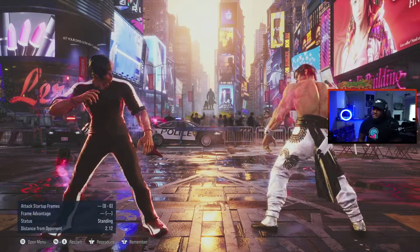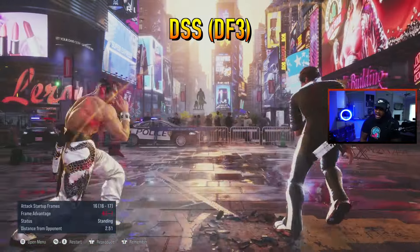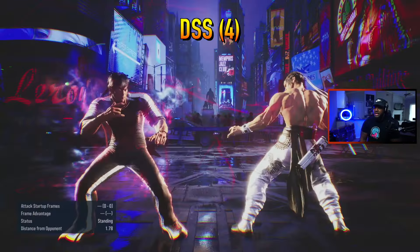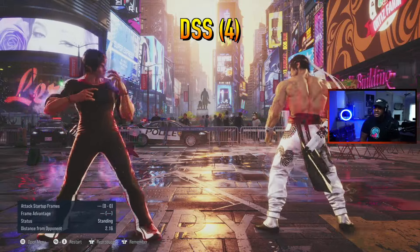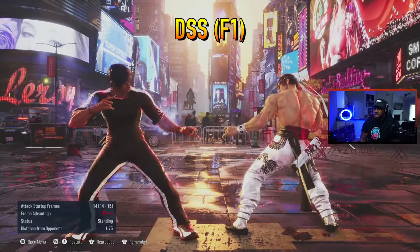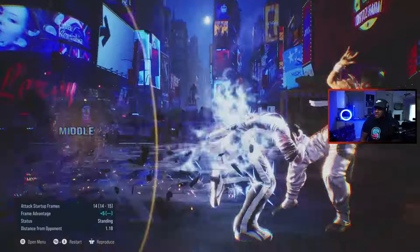Let's go over the DSS attacks just for reference. We have the slide which is d+4,3, and it gives you nunchuck OTG if they do anything but stand directly up. We have standing 4 which is a stump that's plus 6 on hit. For the mids we have 4,3 and 4,1 — both of these are heat engagers so you can heat dash on them.